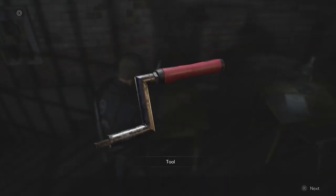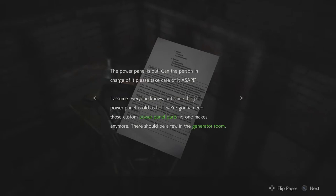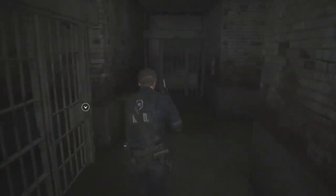What is this? A crank — probably gonna need that at some point. Jail power panel — 'The power panel is out, can the person in charge please take care of it ASAP. The jail's power panel is old as hell, we're going to need those custom power panel parts. There should be a few in the generator room. I got word there's only one — the guy that's here to fix the bell in the clock tower should have another, so someone, ask him nicely for it please.' Oh no!